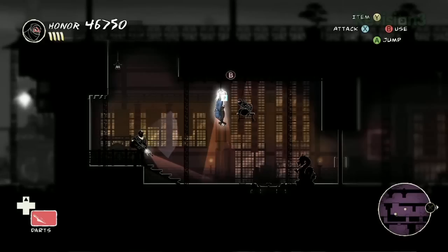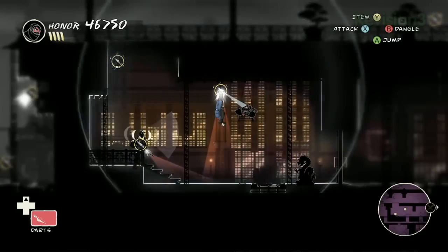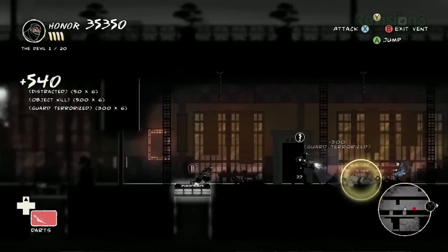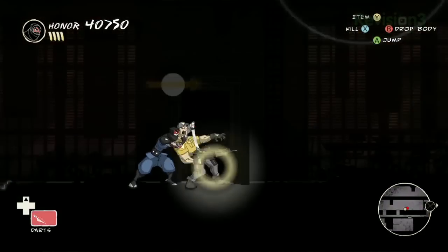And with all the sound, whenever a noise is made that enemies can detect, we put these big white rings out on the screen so you know exactly — if I break that light, that noise is going to propagate, that guard will hear it but that guard won't. So this one guy will come over and investigate, I nail him, the other guy is totally oblivious. Then I sneak up behind him, stab him in the guts, and continue on my merry ninja way.